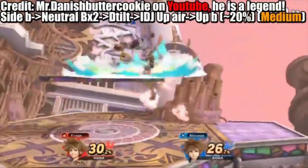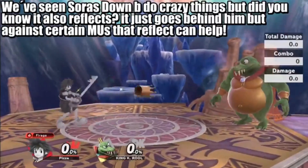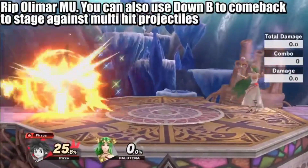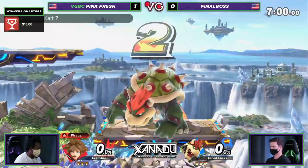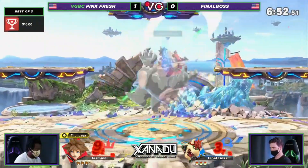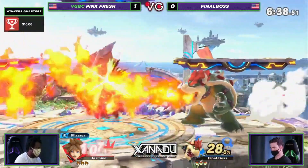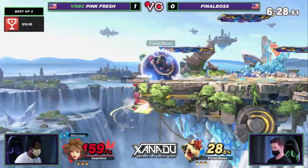Sora's recovery is another strong suit. Side-b alone is a great option — the first use has to go toward the stage, but after that you can mix up directions similar to Pikachu, just not quite as strong. He can also use up-b and then side-b after, or just jump and air dodge, giving him a ton of mix-ups to get back to stage. His kill options are also exceptional — f-smash kills around 85, up smash around 100, down smash can two-frame and sends at a nasty angle, and off stage he has down air, up-b, Thundaga, and Blizzaga.